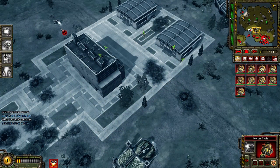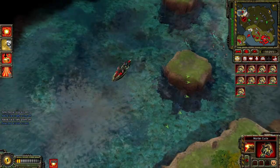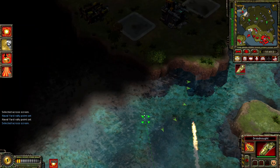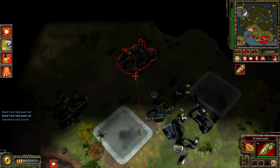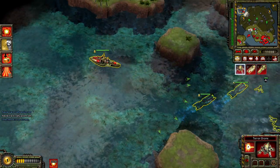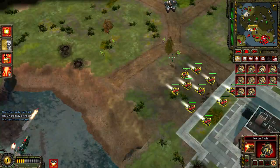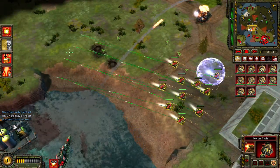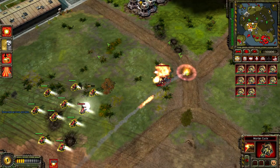Enemy units detected. Enemy engineer detected. Seafaring patriots. Destroy them. Akula sub ready for the deep. Forward comrades. They shall be no more. I'm finally ready. Enemy units detected. Akula sub ready for this attack. I'll check it out. You've got it. No problem. Enemy units detected. A unit is under attack. We'll take care of it.